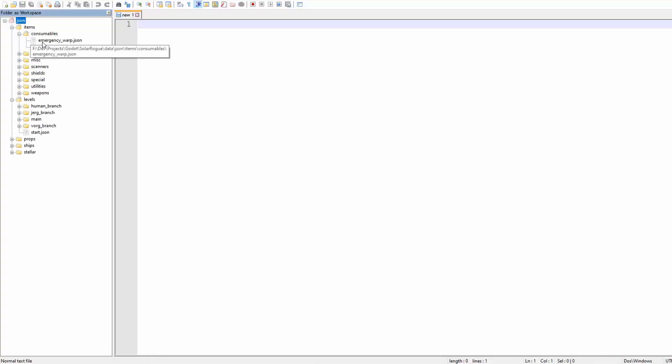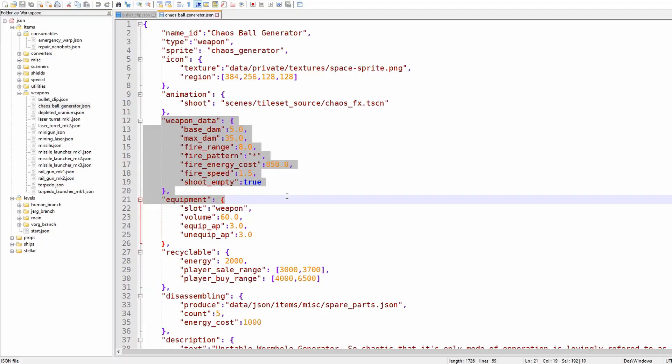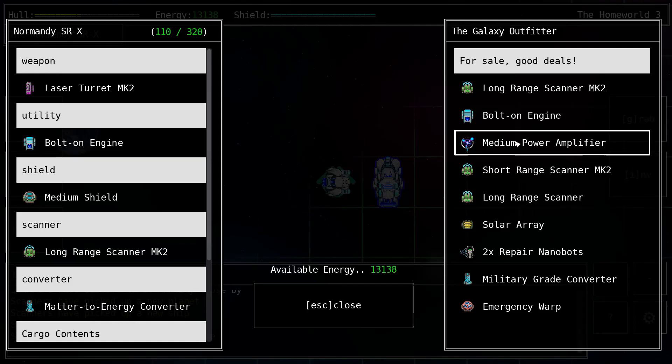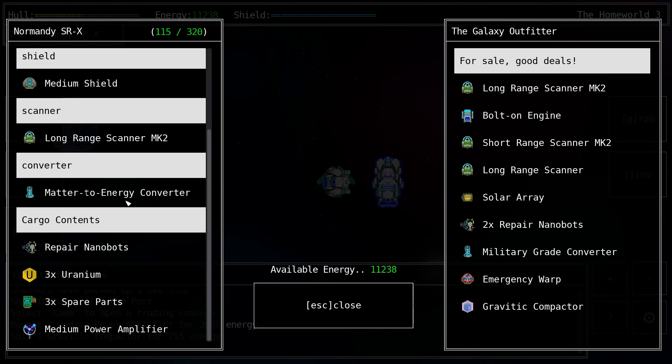For my own game Solar Rogue, I went with JSON data because as a solo developer I really don't mind using my favorite text editor to make sweeping changes using regular expressions, and if things get too complex I'll whip up a quick Python script to extract all the data I need in a sensible format. That's exactly what I've been doing these last few weeks as I added nine new items and a new type of ship — a trading ship you can talk to and exchange goods for energy. I started with random values, but playtesting quickly showed that a lot of balancing and careful planning of those values would be needed.